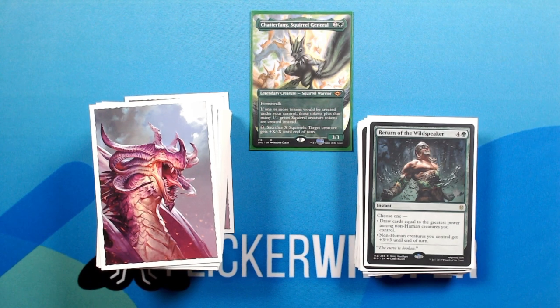Return of the Wild Speaker — 4 green for an instant. Choose 1: draw cards equal to the greatest power among non-human creatures you control, or non-human creatures you control get +3/+3 until end of turn.